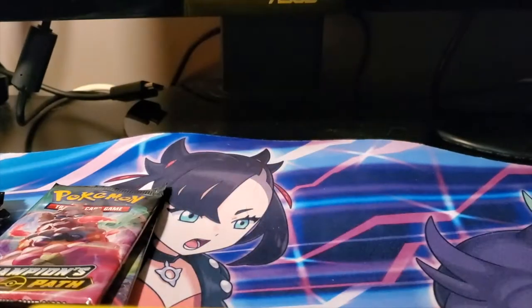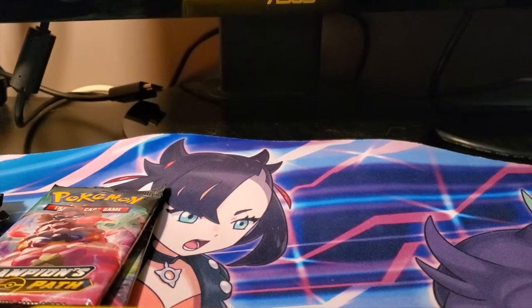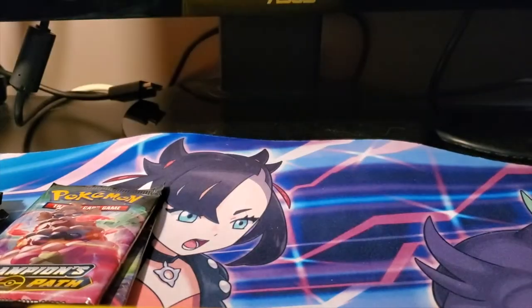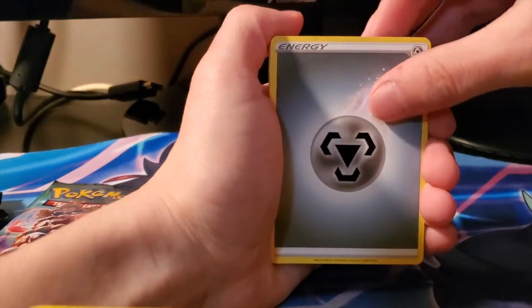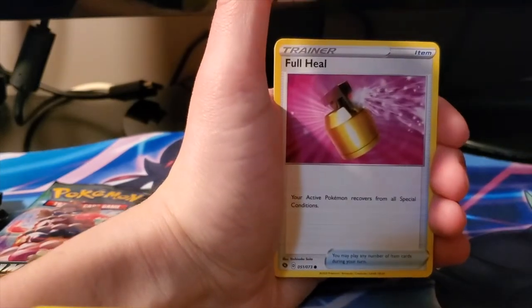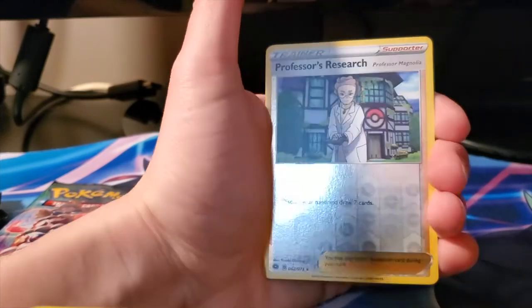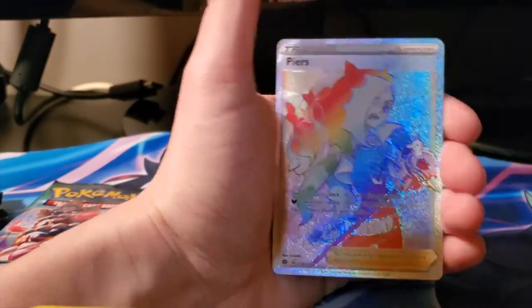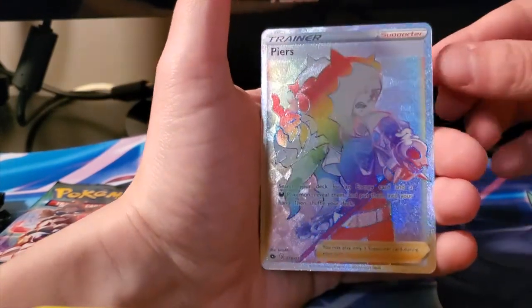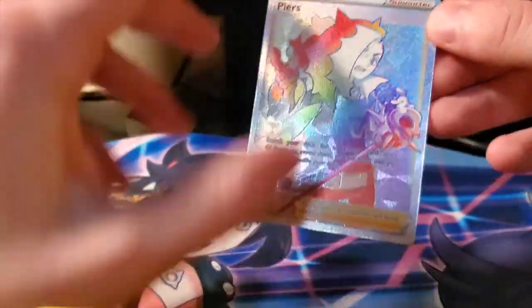Psychic Energy, Milo, Absol, Great Ball, Purrloin, Pokeball, Inkay, Zigzagoon, Trubbish, reverse Rotom Bike, and another holo Hatterene - just getting all the Hatterenes coming out to play. Metal Energy, Absol, Beedrill, Rotom Bike, Linoon, Full Heal, Purrloin, Kakuna, Trubbish, reverse Professor's Research, and a Rainbow Rare Piers, which is awesome - I do have one already but it's still a pretty awesome card.